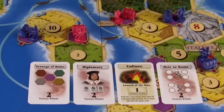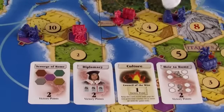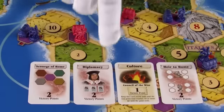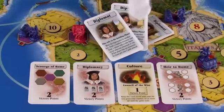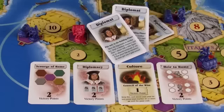The first player to ten victory points wins. Victory points can be earned by conquering cities for a point each, having a single tribe plunder cities from each of the five regions for two points, playing at least three diplomat cards and more than anyone else for two points, revealing culture cards for a point each, or by conquering at least four cities with each of your tribes.